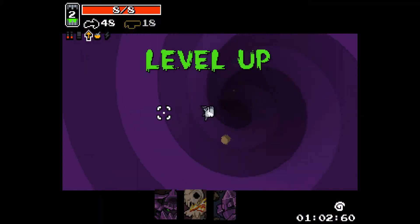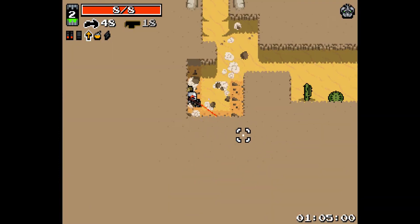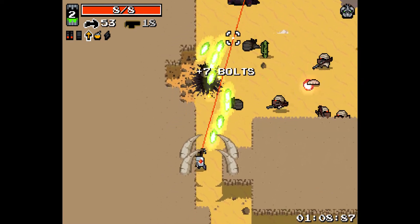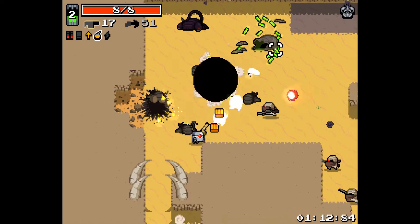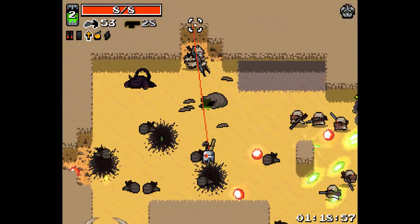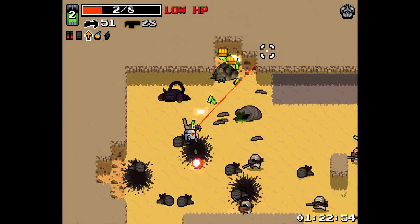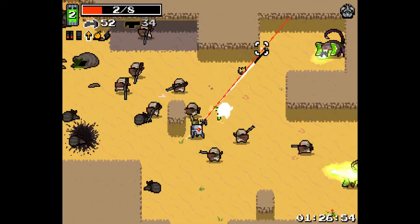The last weapon we got would've been the crossbow, wouldn't it? Yeah, unless it dropped from an enemy too. We're already at Big Bandit so he's a snip. There he is. Scare your face - helps us to deal more damage and kill him quickly.